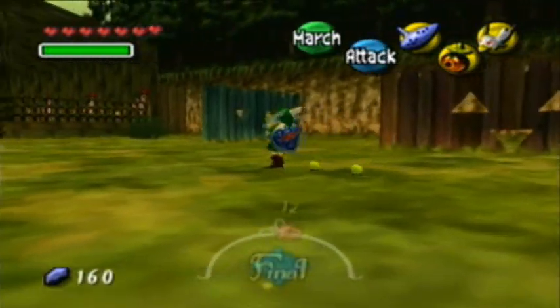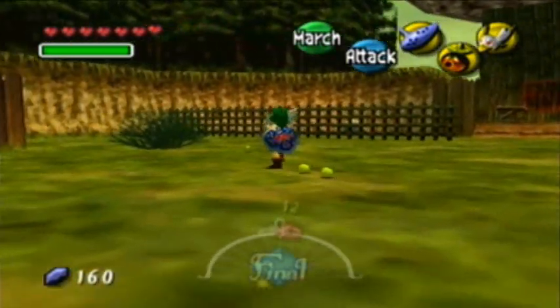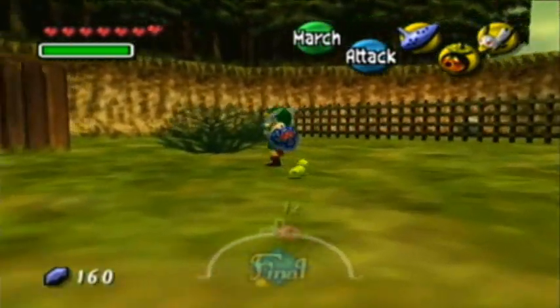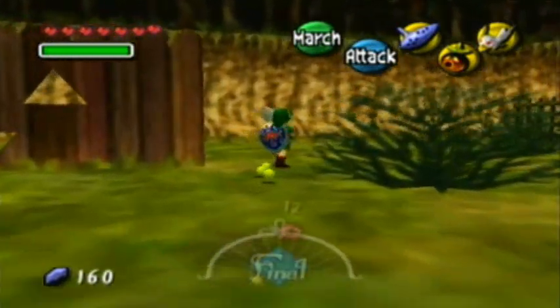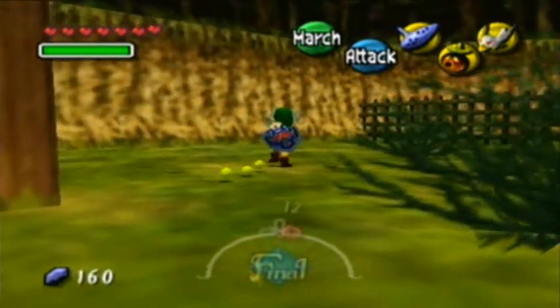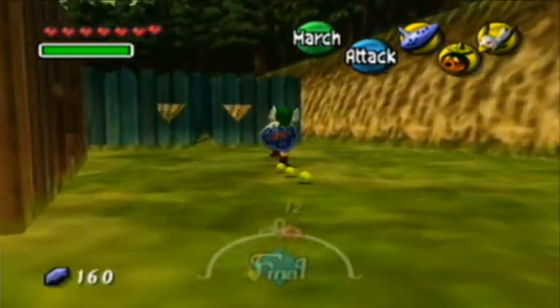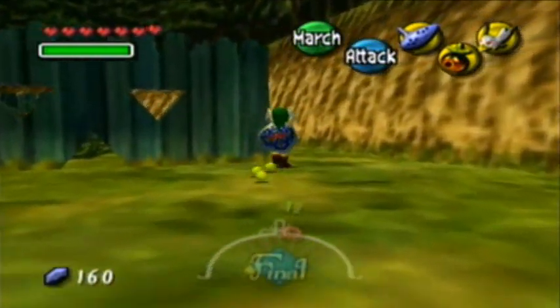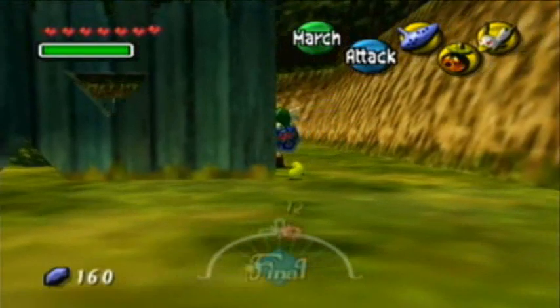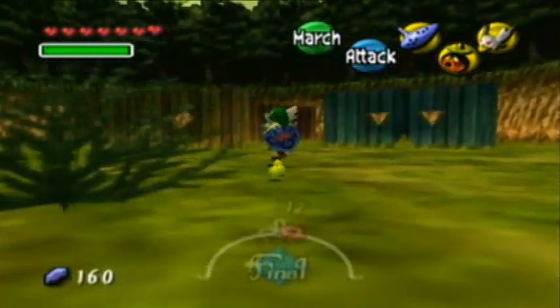Basically you want to march around this entire field or pen or whatever, and you need to collect all of the chickens that parade behind you. This can get a bit tedious and boring, but I'm not gonna cut it out — I always want to show you where they all are, because they're generally the same locations. Since Link walks so slowly here, it's just boring wandering around.